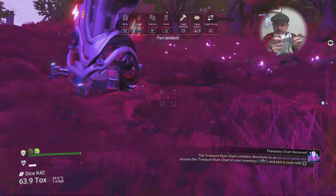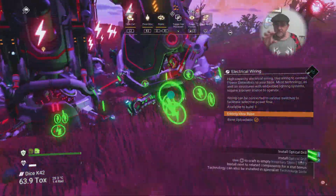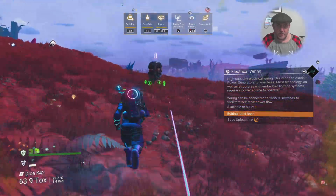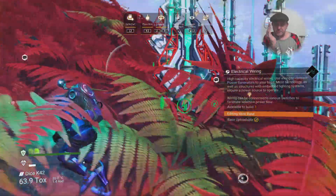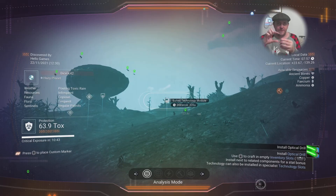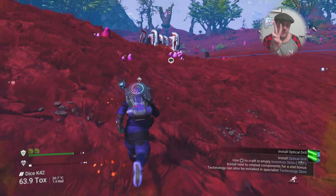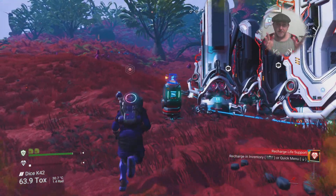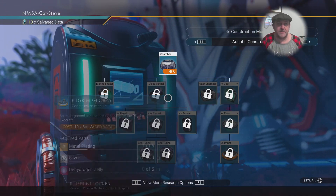I'm going to cheese the mineral extractors in with that glitch method - toggle wire mode then R2 and triangle at the same time, and I move the stick around as I'm pressing because it triggers the wire point. Sometimes it puts down one end and places the glitched item at the other end. Just hammer it until you get a load of them, delete the wires, then place them properly. Now I'm running wires from my electromagnetic hot spots, and I use batteries to extend my base range every 150 units.